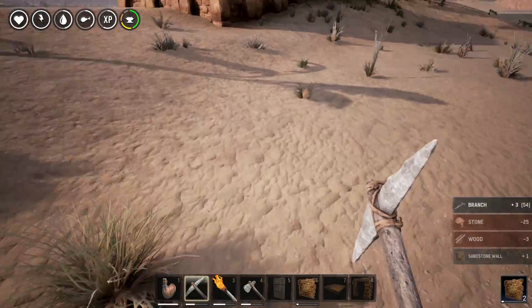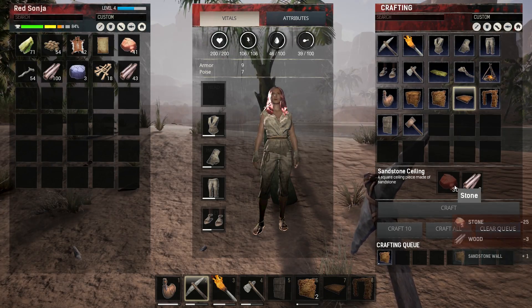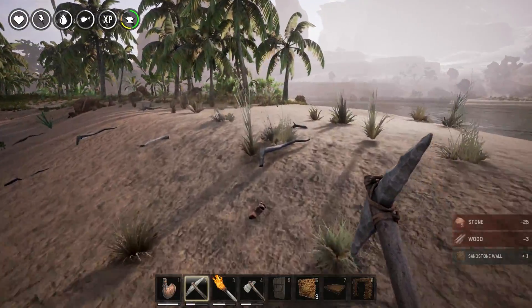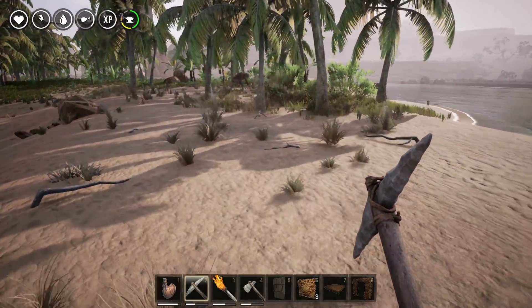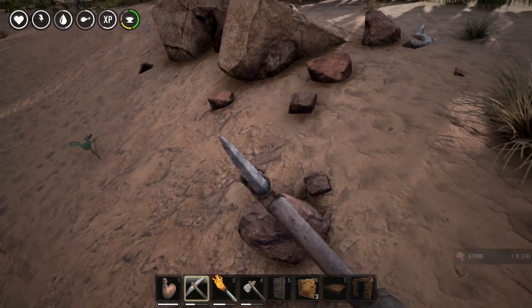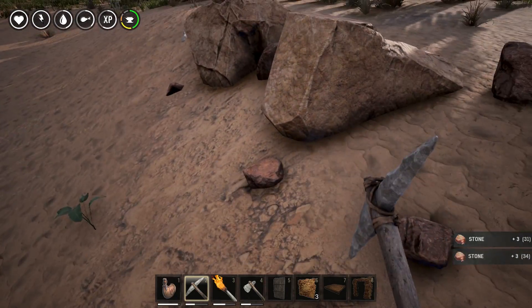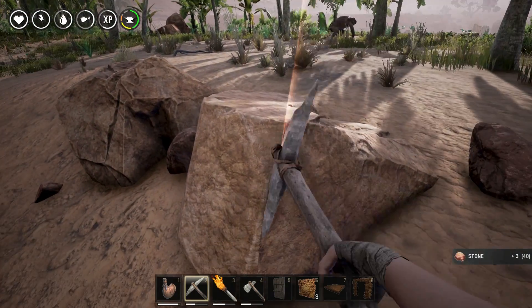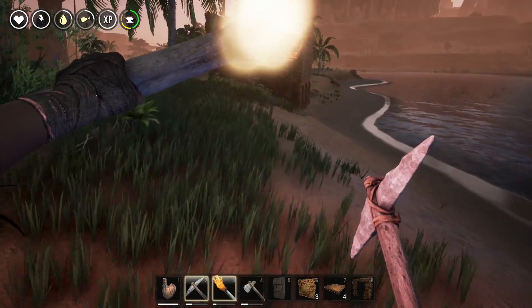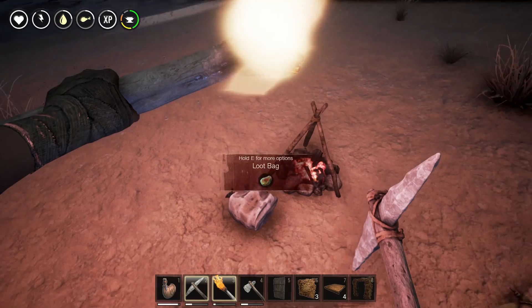We need one two three four five six seven eight — eight more ceiling pieces and ceilings cost 30 each — that's a lot. Going to do one more collecting of stone and make the ceiling pieces. Then we're gonna chase some more bunnies. This guy nearby is kind of semi-friendly — he leaves you alone but if you get too close he'll come after you, so he's not to be trusted. Night is falling.